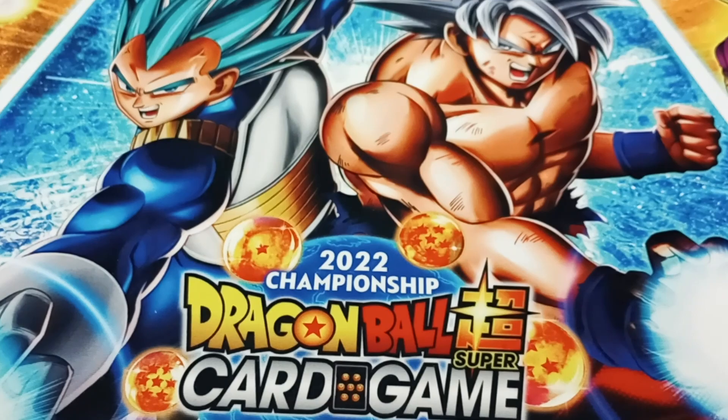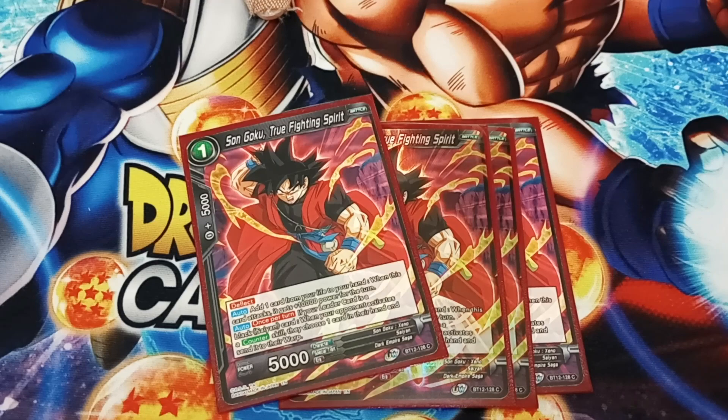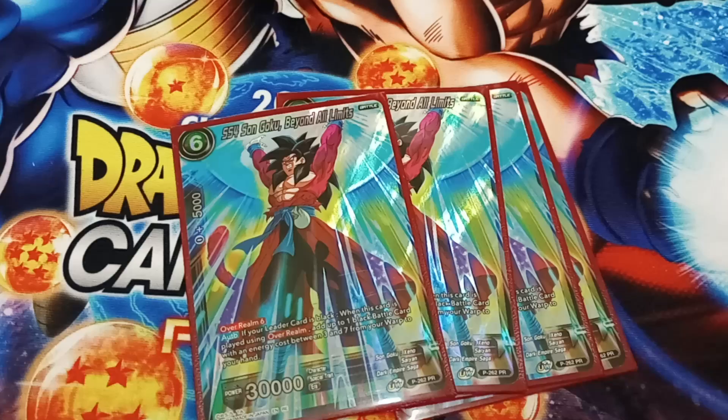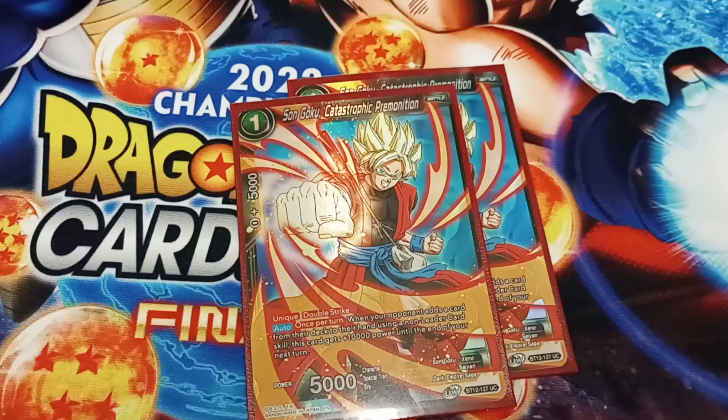For the Goku package, we have four Son Goku True Fighting Spirit. Even though it has the unique feature, it's still a great card, especially because counters are still big, so being able to get rid of cards from your opponent is really good. Still with Goku, being able to get cards from your warp is very big as well, so you can recycle any of your Fusion cards. And then Double Strike, because people like adding cards to their hand by non-leader skills, so it's just a free 15k Double Strike. It's also still used well for Union Fusion.